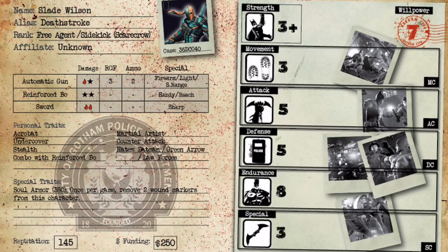Next is Combo with the reinforced bo staff. For every two attacks he does with it, he gets an extra one. Since he's Attack 5, if you put four attacks from his willpower into his bo staff, those four attacks turn into six — 50% more attacks as long as you put at least two in. Since the bo staff is a Reach weapon, he can stand in the middle of a group of henchmen, flip in with Acrobat, put two attacks on each, and just blast through a ton of guys.